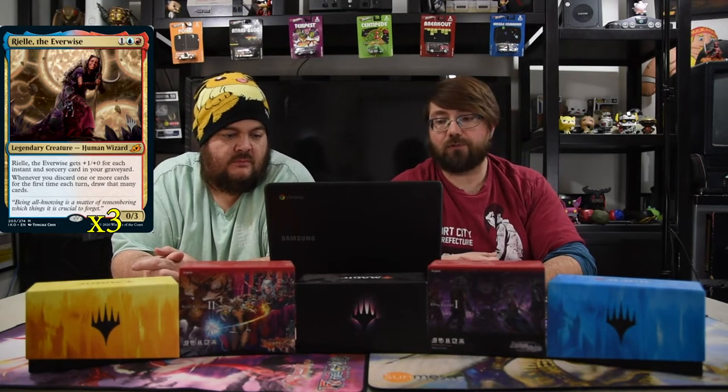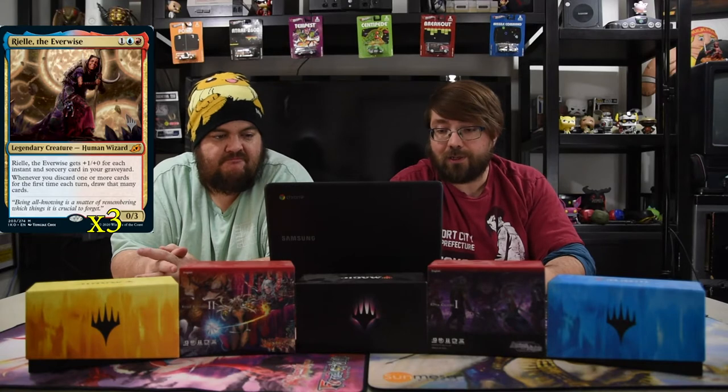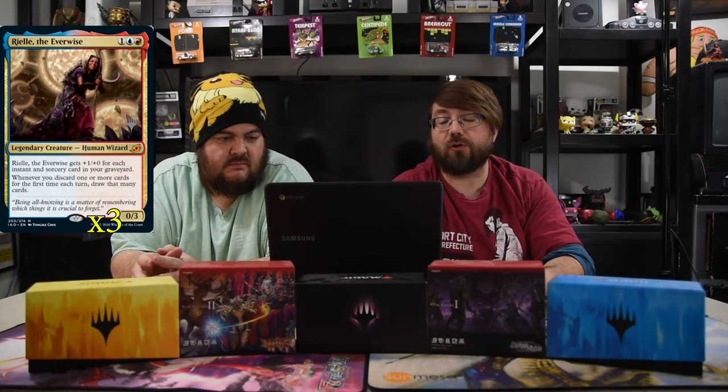Rielle gets +1/+1 for each instant and sorcery card in your graveyard — if you remember Runechanter's Pike, that pretty much took over standard for a long time. And then whenever you discard one or more cards for the first time each turn, you draw that many cards.